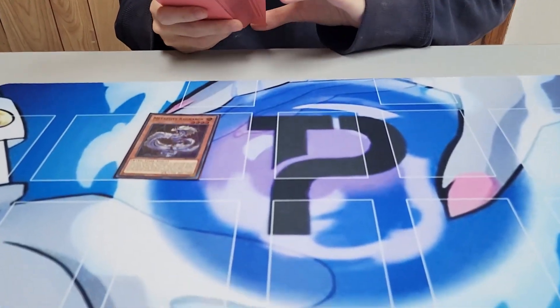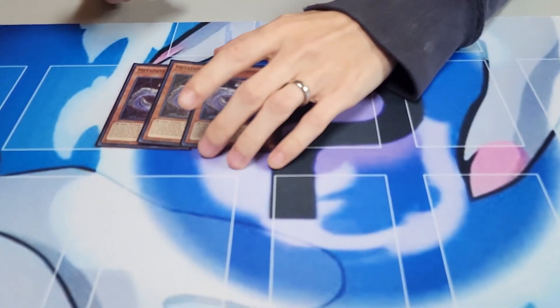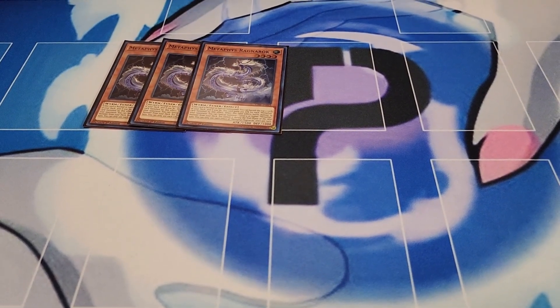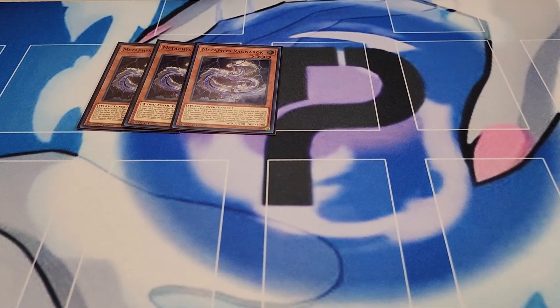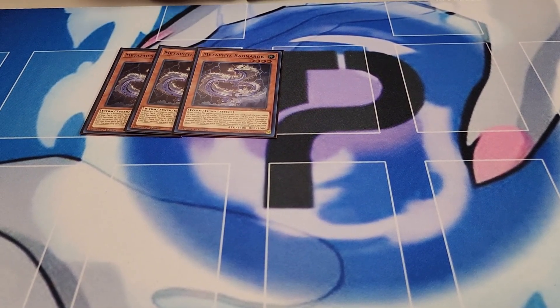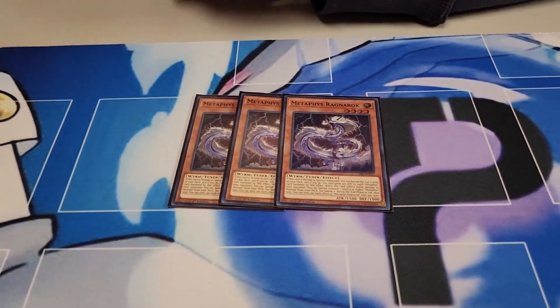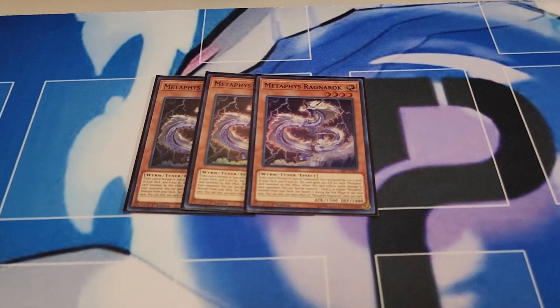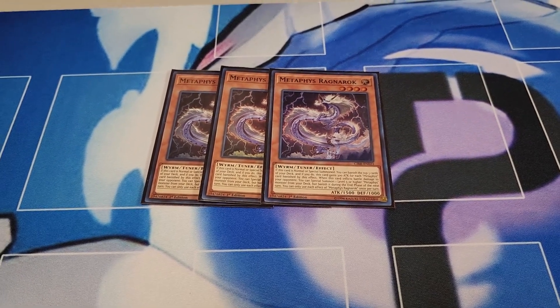We're starting out with three Metaphys Ragnarok. He's pretty much your staple of the deck. He allows you to, on normal or special summon, banish the top three of your deck. He gains 300 attack for each Metaphys card banished by this effect, and that's permanent. And when he inflicts battle damage to the opponent, he lets you summon a Metaphys monster from the deck. Also, he's a tuner, so it also comes up for synchro play.